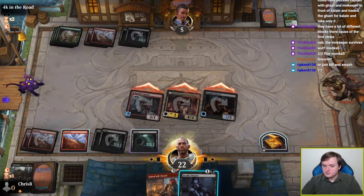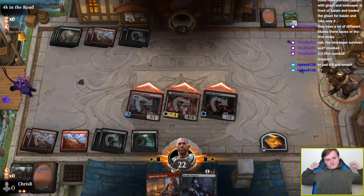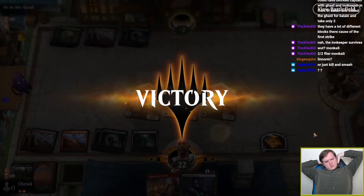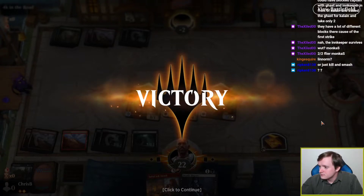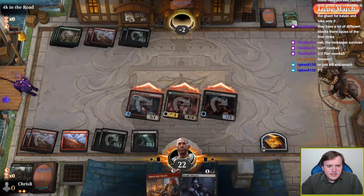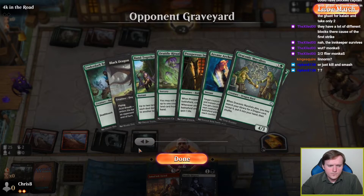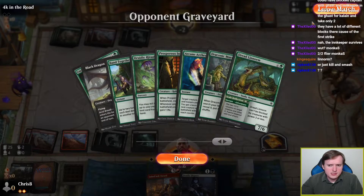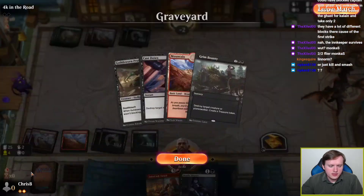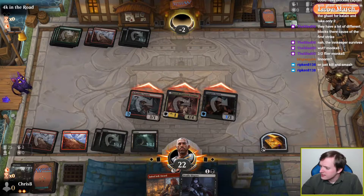First strike. I'm not entirely sure about a number of the choices the opponent made there. Deck with low curve and aggressive options beats deck with very expensive cards. Prosperous Innkeeper versus Underdark Basilisk sequencing was still a little weird, but given that we ended up using a Cast Down on the Prosperous Innkeeper, I suppose it didn't affect the game at all.